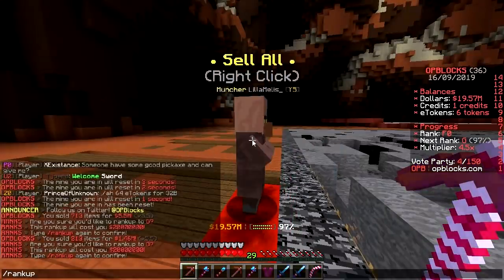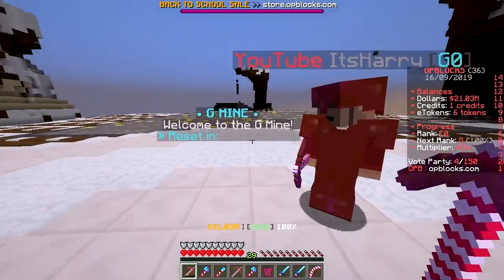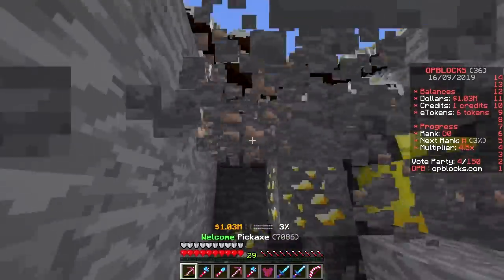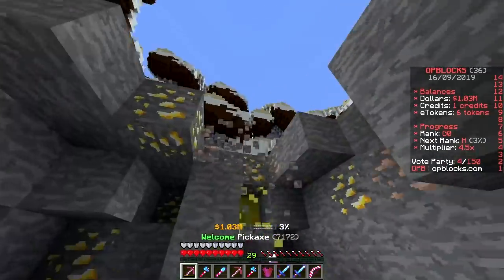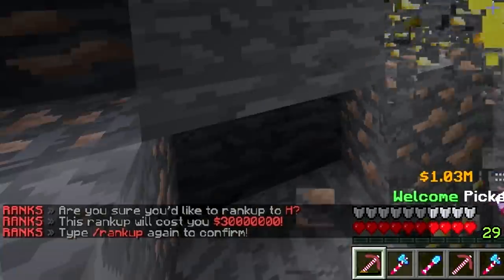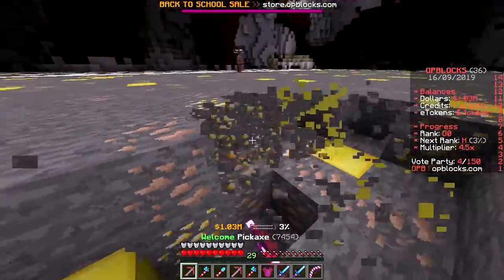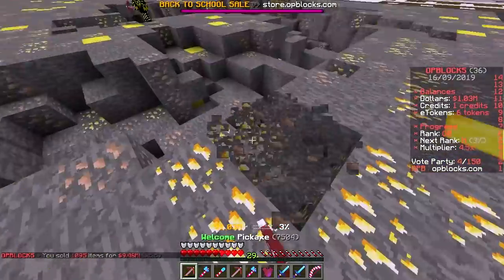How much does rank up cost? 20 million — all right, rank up! I'm rank G — G stands for gold! We have gold and gold ore in this mine. The G stands for Gucci. How much does rank C cost? 30 million — that's nothing. Lots of iron and gold, seems like even more gold than iron in the previous mine.